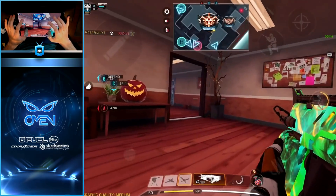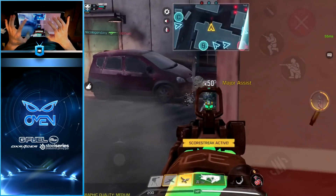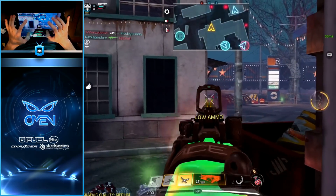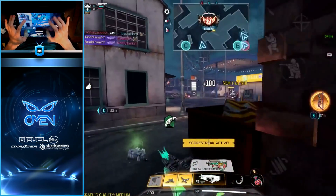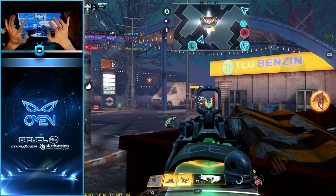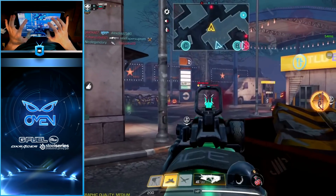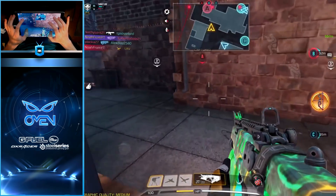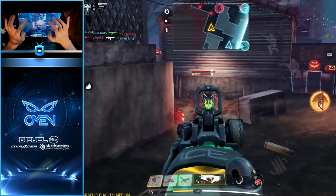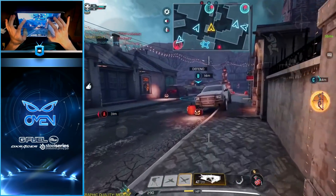I want to say a couple of the players are spawning back over here behind the gas station — yeah, a lot of them are actually. Got two more coming. Hit him with the drop shot — yeah, this guy's just sitting here behind this corner. Taking him out. Oh my god dude — this guy's trying to shoot me across the map. Hold up buddy.